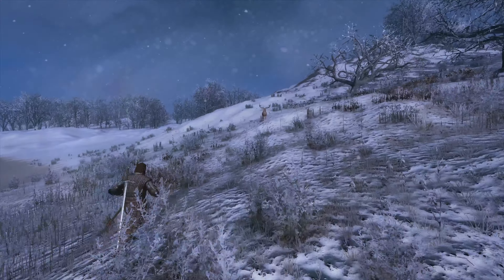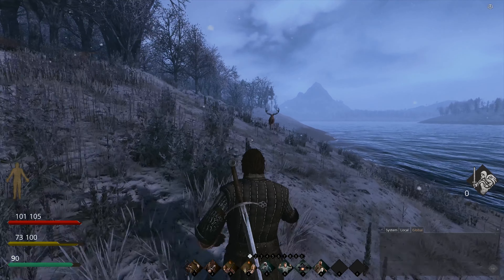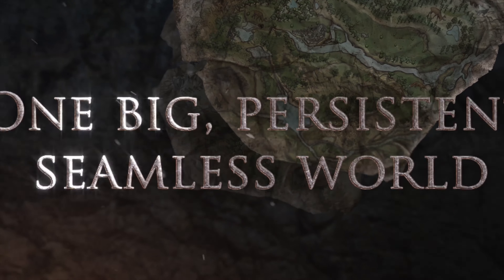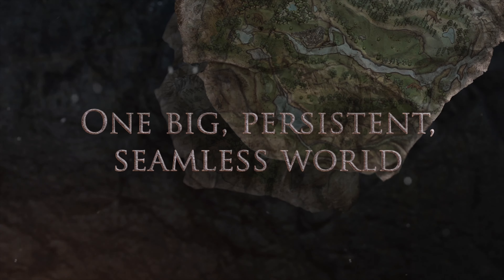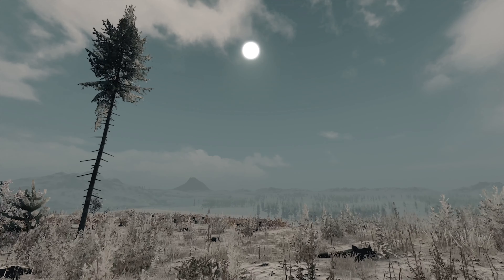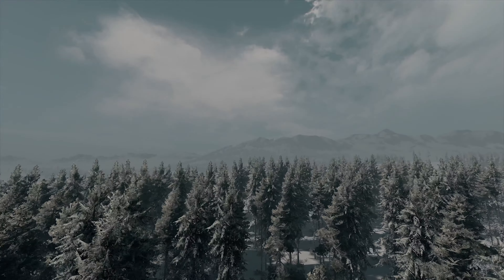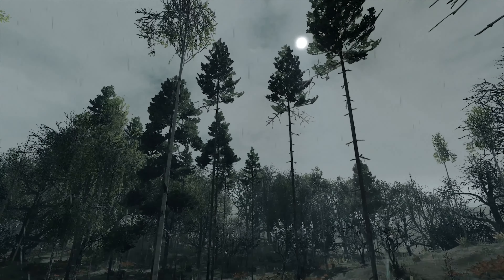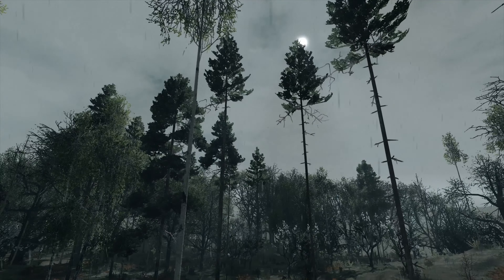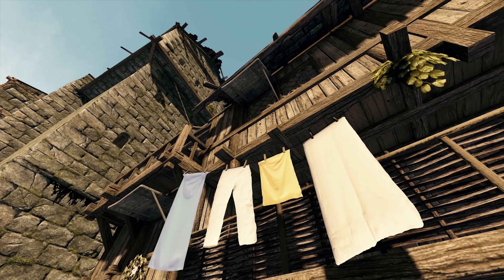Bitbox decided that health point and stamina bars weren't enough for this medieval life experience — and they're right. The hard health points bar represents the physical health of your character, and the soft health points bar represents the consciousness of your character. It's not the end of the world when you run out of your soft HP; your character will just fall unconscious. But once your hard HP bar is gone, it's game over. The hard stamina bar determines how long players can run distances, and the soft stamina bar measures high-intensity, short-duration activities like sprinting.